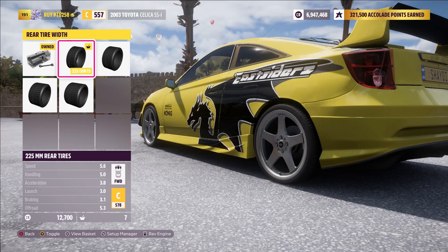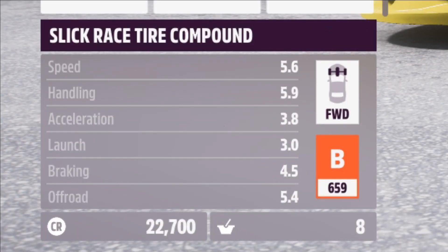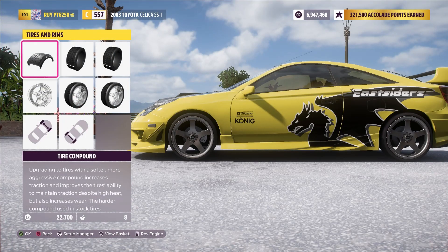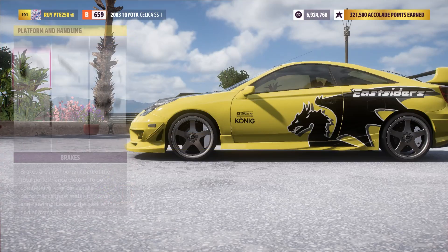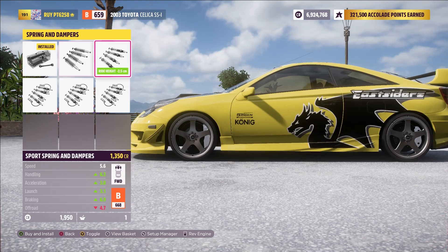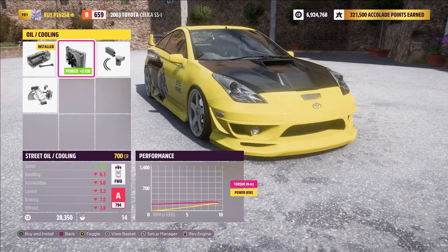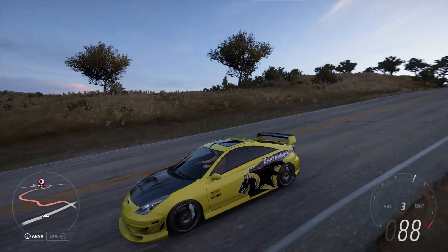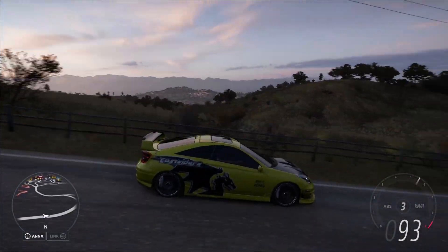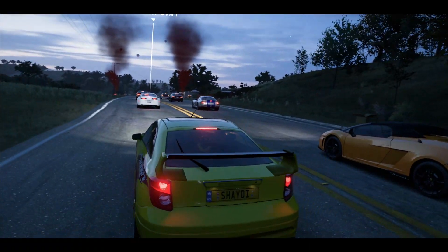I just dropped some meat on the front and went for a level one upgrade on the back, because this is a front-wheel drive car. I went with slick race tire compound, my favorite for racing. I'm planning on turning this into a drift car but I just want to see how it runs first. Maxing out the brakes, springs and dampers — going with race springs and dampers. That is low. I just want to reach top of A class. All right, we got our Celica — this thing looks pretty sick, the sun is setting, and we gotta find some races.